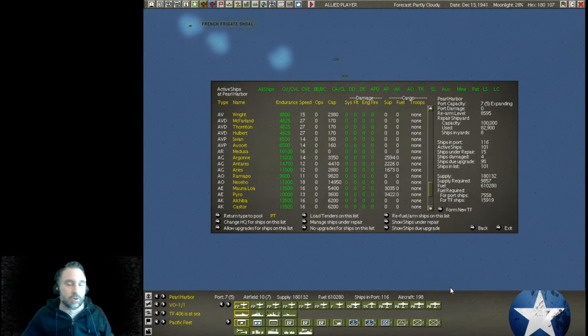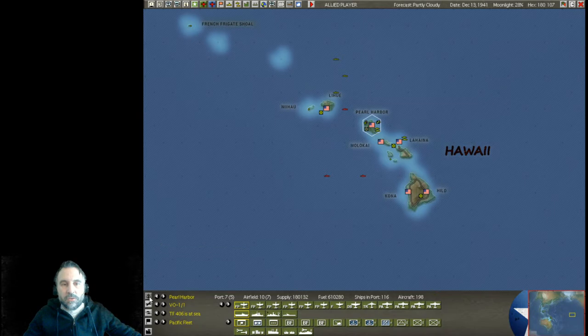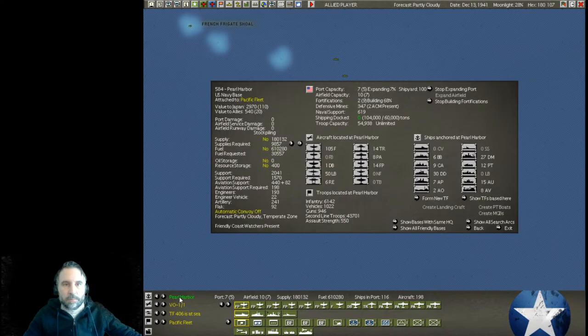We want to make sure that these defensive mines here at Pearl are well maintained and don't degrade. So we've got the Buttress and the Planter that will be here at Pearl. When you do this, you just leave them here at anchor in the port — you don't have to force them into a task force to do this function. They automatically do it. When you bring up Pearl Harbor, you'll see: defensive mines 347, and two ACM present.